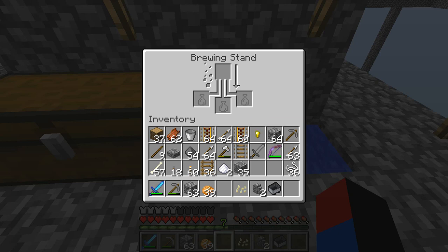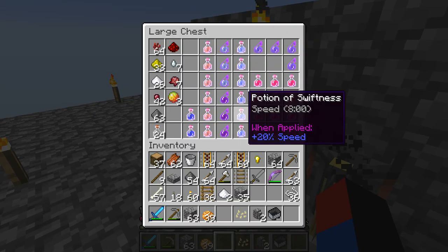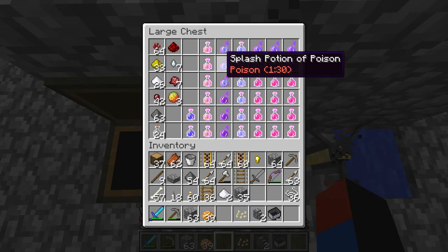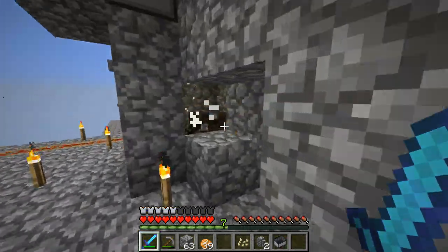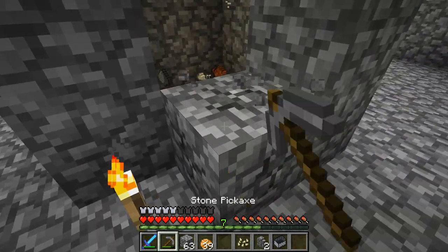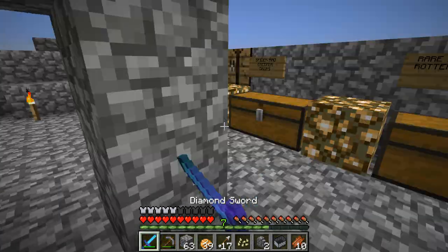Here's my brewing stand. Right here is for filling up bottles of water. If you're wondering how I get glass bottles, it's from witches — sometimes witches drop them here. I think in the beginning you saw some witches drop right here, and that's what I do: I come in and I kill them.